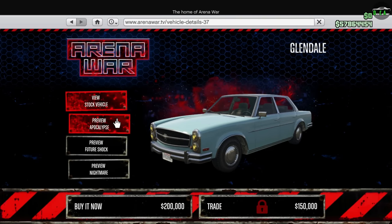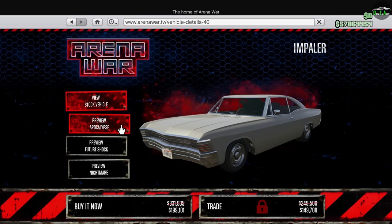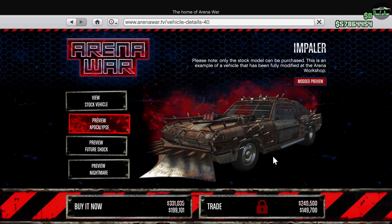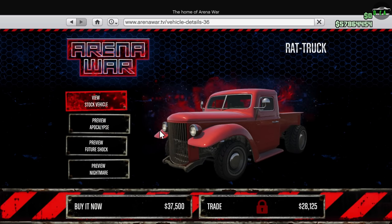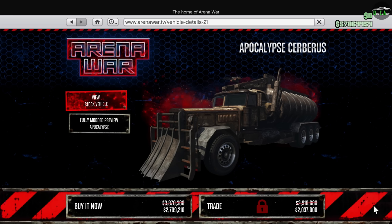Moving on to the Arena War website, we have 40% off the Arena Bruiser, bringing that conversion cost down to just under a million. Next up, 40% off the Arena Impaler, bringing that conversion cost down to about $700,000. We have 40% off the Arena Sasquatch, bringing that conversion cost down to $900,000. And lastly, we have 30% off the Arena Cerberus. Out of all these Arena variants on sale, I think the Sasquatch is the most fun — but that's just my opinion.